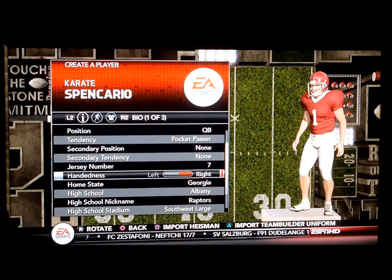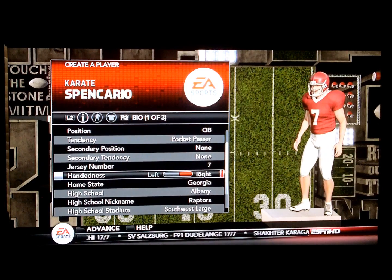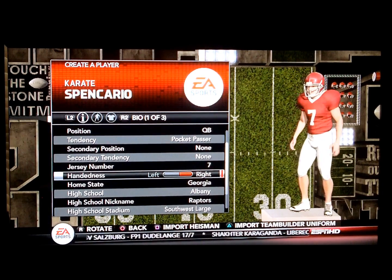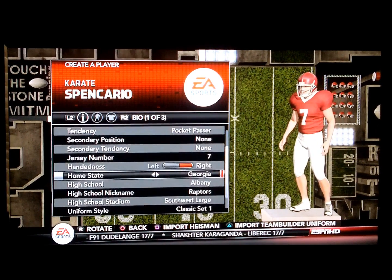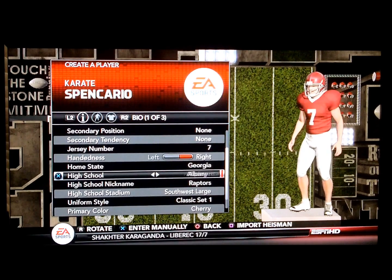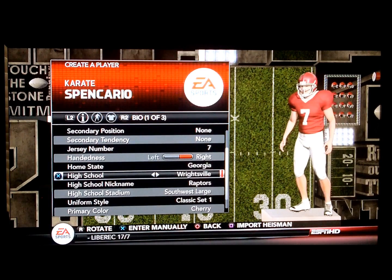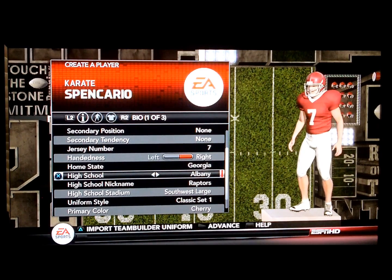Of course, when you go to college, the number might change due to the fact that the other college might already have that number. So we're going to be right-handed, and your home state will be Georgia, and high school is going to be Albany.